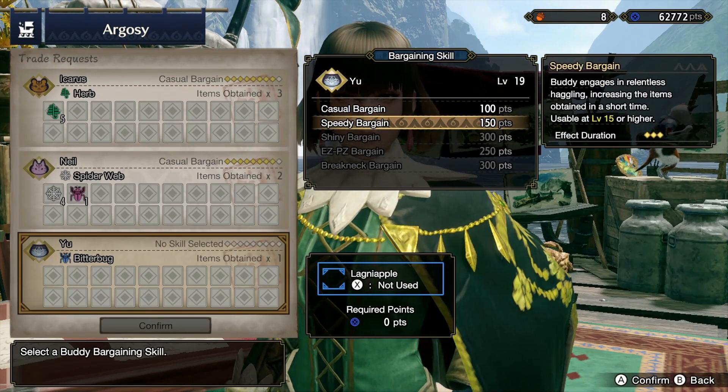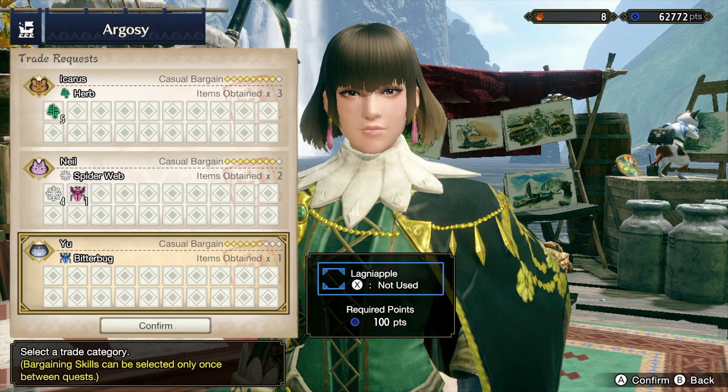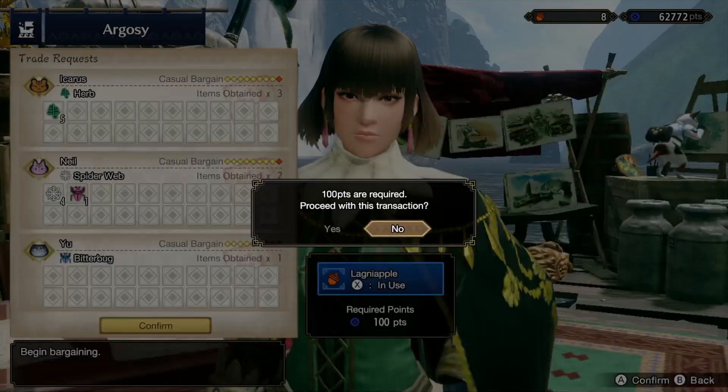Also, don't forget to do your casual bargains on all of them, and use a Lagniapple if you want to increase the odds of resources and items being collected. I hope you guys enjoyed this video, I hope it was helpful, and thank you so much for watching.